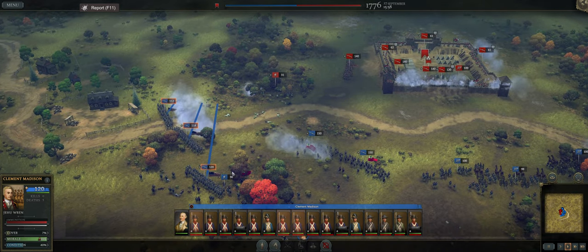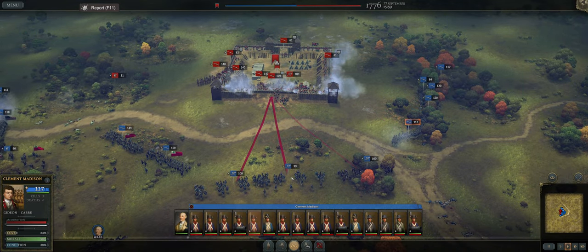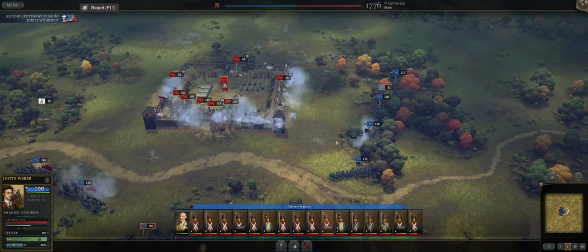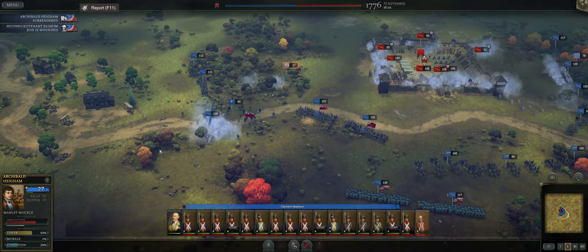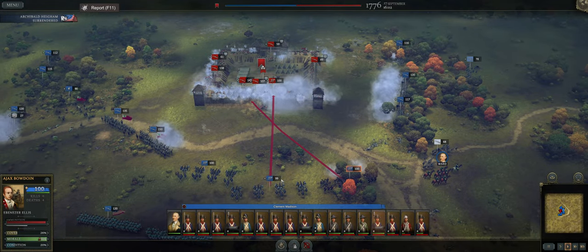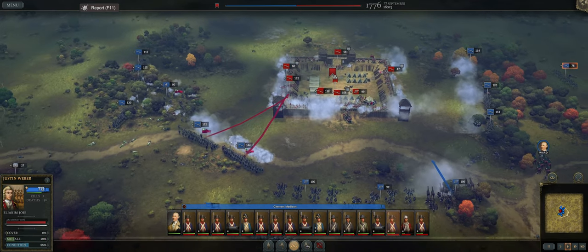Let's continue pushing over here and have the skirmishers move up. Ward, you're probably needed over here. You guys can press hold. A second lieutenant — somebody is wounded. One of our guys probably ran across and took a lot of casualties. Archibald surrendered — that is a very English-sounding name. Some of this is great for canister fire, some of it is not. Our guys over here are getting a little battered; I wonder if they're taking canister fire.